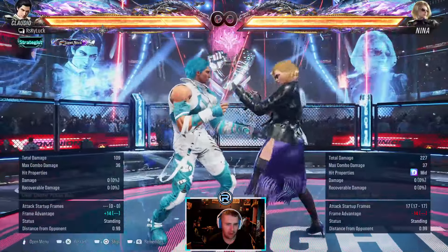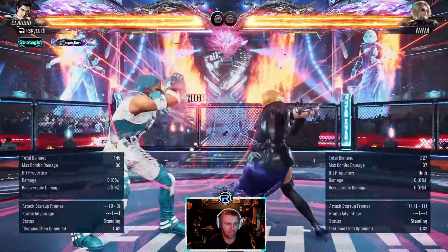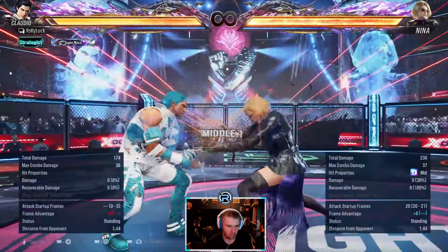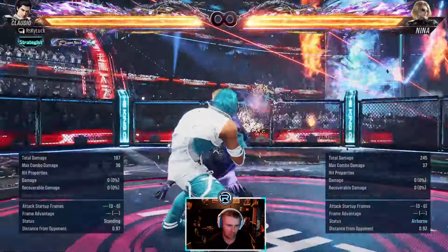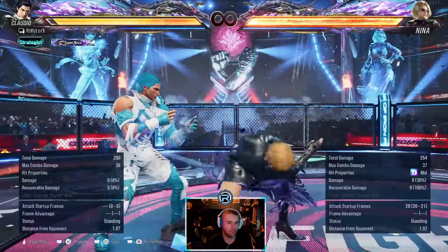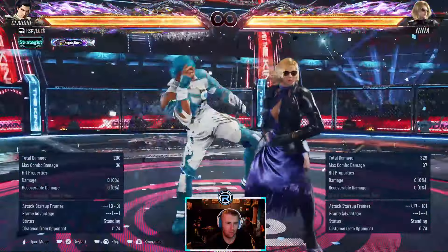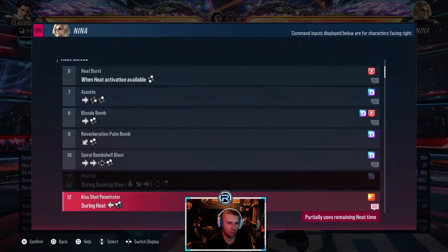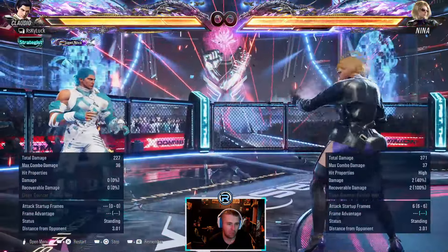It's an 11-frame punish, minus 14 again, so you choose whether you're going to heat or not. This one is plus two on block, so it is Nina's turn. This is a safe mid that tracks quite well - not to the left though. In general I move right against Nina because a lot of her neutral stuff tracks, but that one you gotta go left if you want to avoid it.